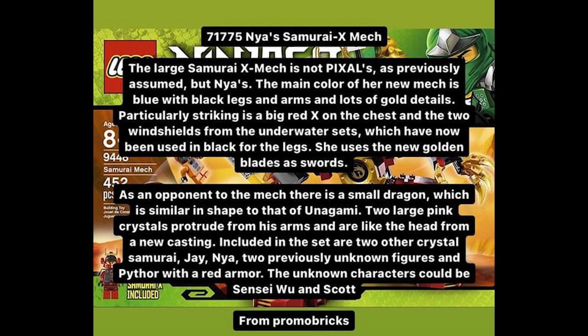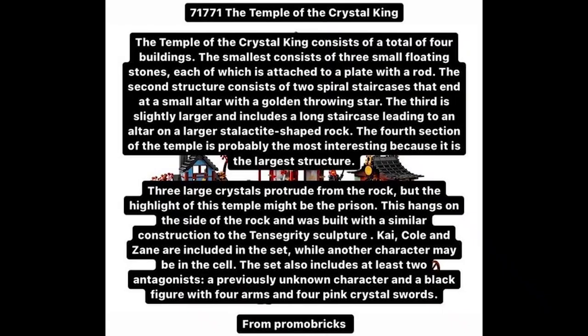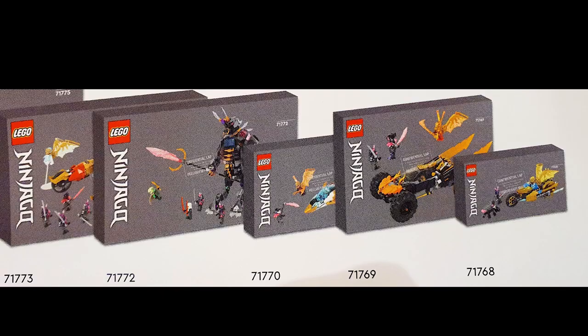We're still missing a few sets, like Lloyd's Ultra Gold Dragon, the Temple of the Crystal King, and the 4 Plus Dragon Temple, so I'm hoping those get revealed soon. This is pretty much it for today. I'm assuming these are coming out in June, because most of the sets leaking right now are for June. Thank you all so much for watching — I'm actually about to hit 600 subscribers, so please consider subscribing to my channel. I would really appreciate it, and I'll see you guys next time. Bye!